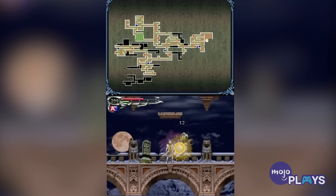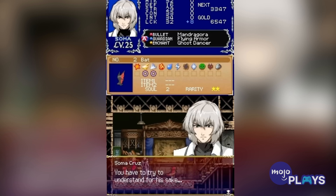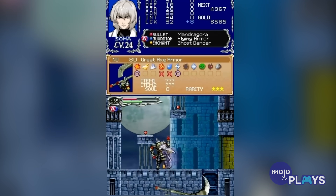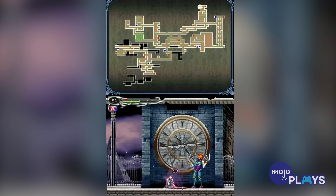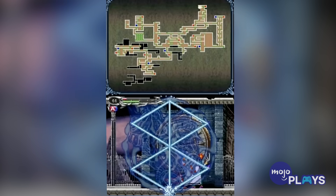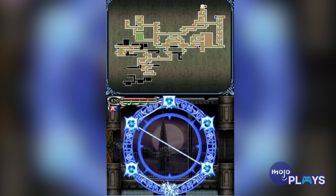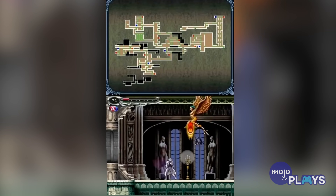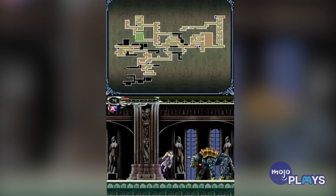So Soma works alongside the likes of Mina, Genya, Julius, Yoko, and Hammer in the hopes of stopping this evil, vampire-focused cult. Soma is able to take on the powers of defeated enemies by capturing their souls, with these various souls offering him great powers that serve in both combat and traversal throughout the alternate version of Dracula's castle. By using these tactical souls, players can change up their character build and playstyle on the fly, depending on the area of the castle as well as its many challenging bosses.